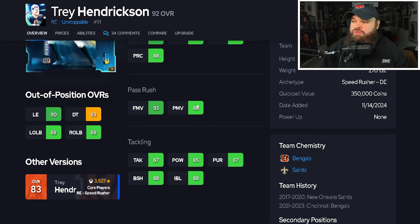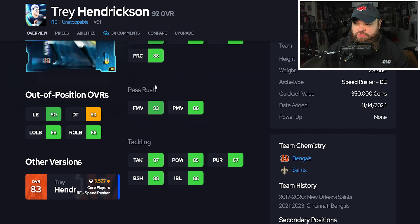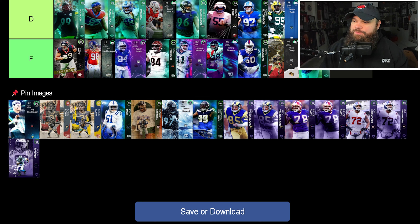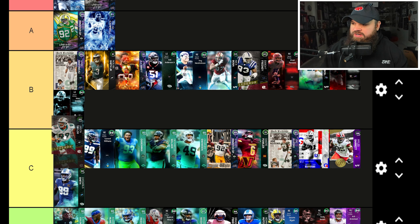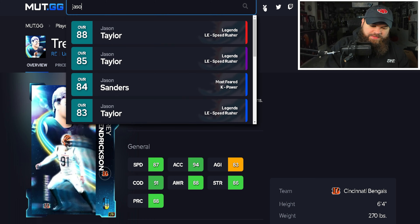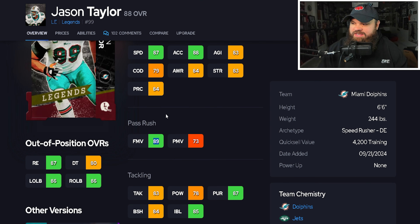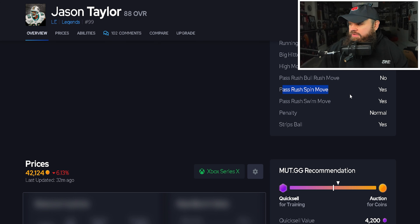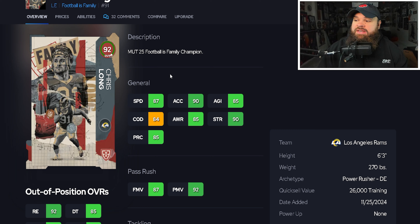Next, Trey Hendrickson at 92 overall — 6'4, 270, 87 speed, 94 acceleration, pretty high finesse moves, good power moves, block shed, and impact blocking. Only the finesse move trait is on yes. Trey Hendrickson is B-tier for me, which means I'm dropping Jason Taylor down to C-tier — he's kind of just a worse Trey Hendrickson since he'll also only use finesse moves and is lower rated everywhere.